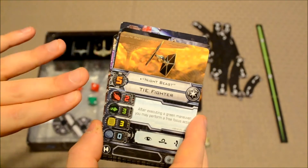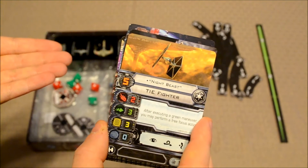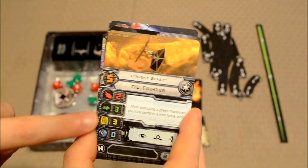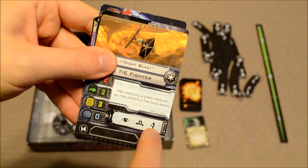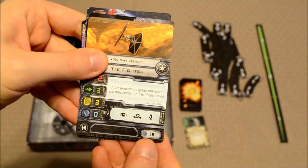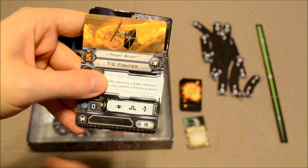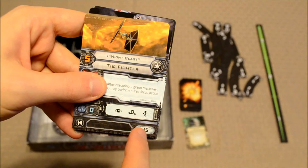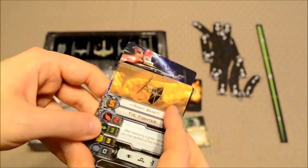The orange number is Pilot Skill, which determines the ship order during any particular turn. You've also got your Attack Value, Defense Value, Hull Value, Shield Value, the available actions a pilot can make on their turn, and a Point Value in the bottom right-hand corner. As you draft your team, these points get added up toward your Point Cap.